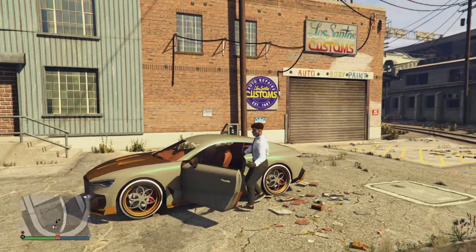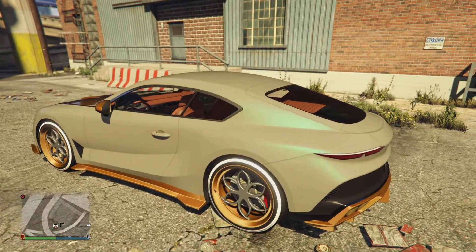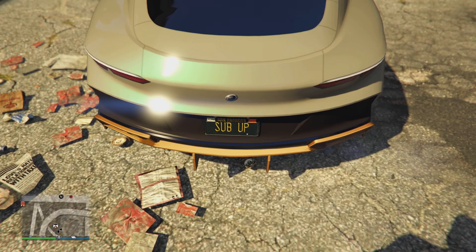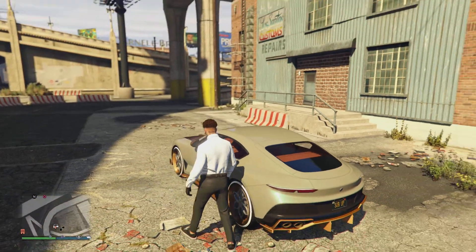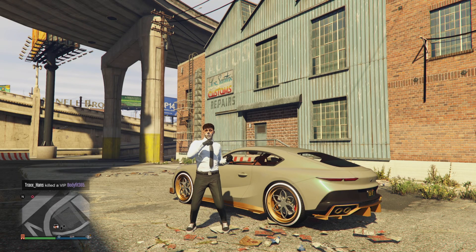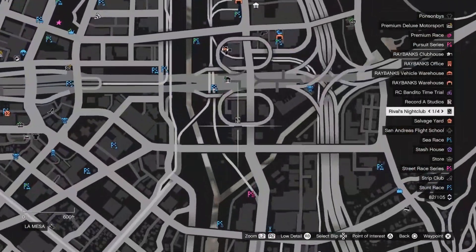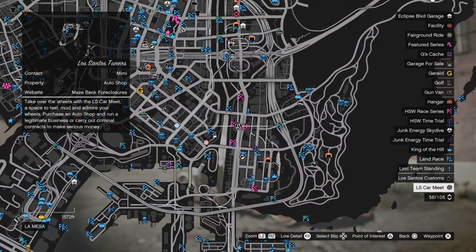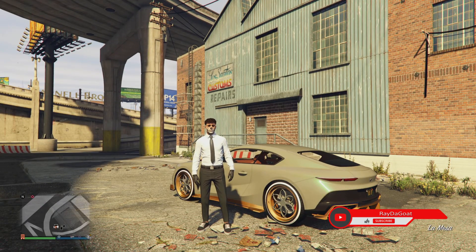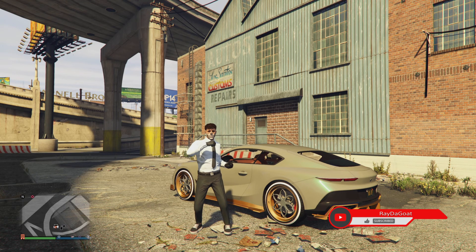As you can see, the plate is there — I just put a random license plate on. Hit that subscribe button if you are new and drop a like on this video. This is one of the quickest, easiest methods. If there's another method, let me know in the comments and I'll try it out. Just make sure you use a car you don't care about if you don't want to change the Yankton template. Hope you enjoyed the video — peace!